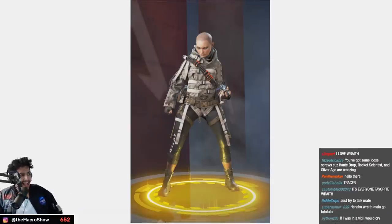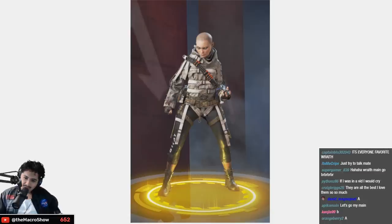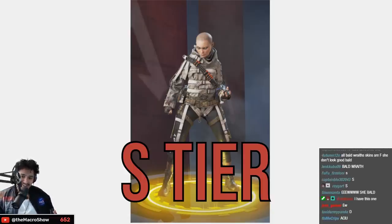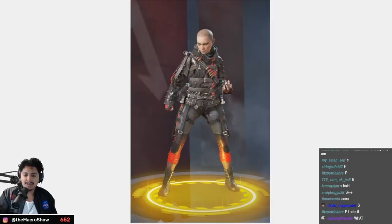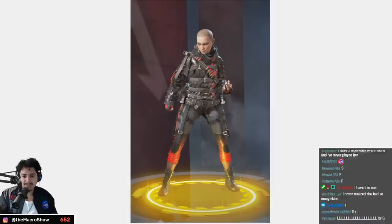Last but not least, Wraith time. The classic TTV Wraith, the classic ball-headed Wraith that's going to kill you and put you back in the lobby — S tier, I'm sorry. It's iconic, you can't help it. Vengeance Seeker is just as cool, I love the bald-headed Wraith. Actually this one's a little bit worse — the other one has more lore aesthetic — A tier.